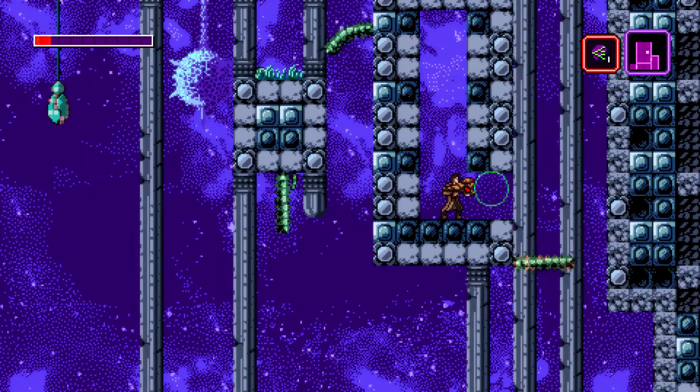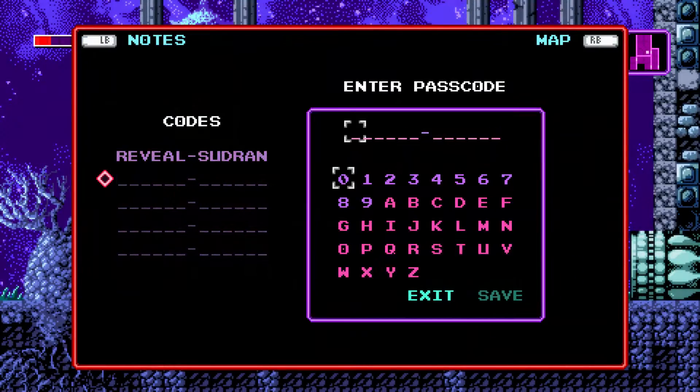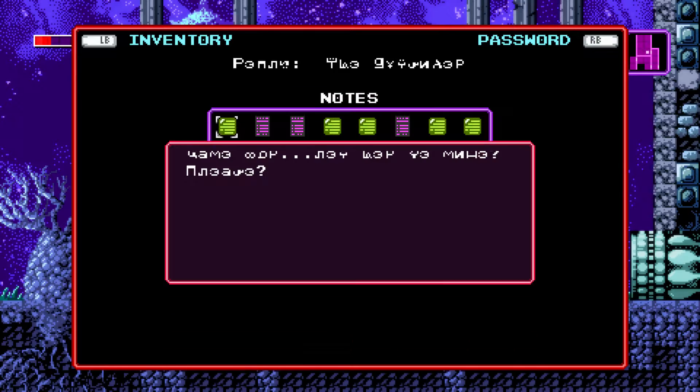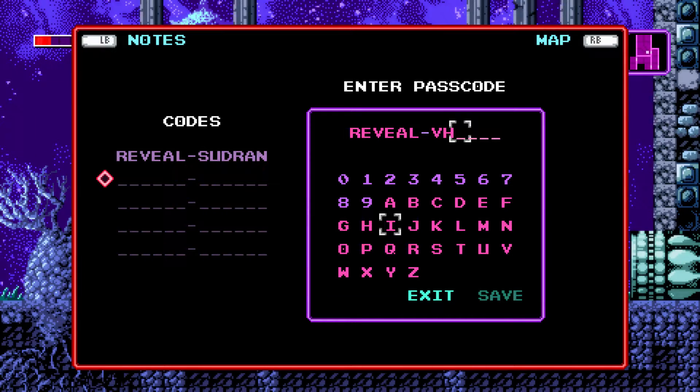I need to implement that immediately — Reveal. I am going to die here again too. This is kind of crazy. Reveal. I think I can remember how to spell this. V-Y-K-H-Y-A. Save that. Okay, so it does save the code. Let me only look at this quick.